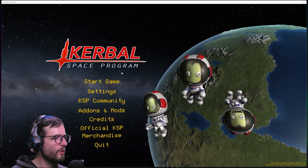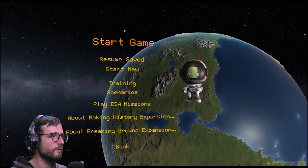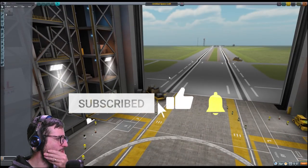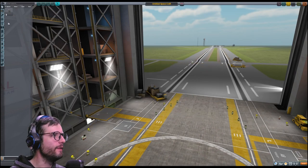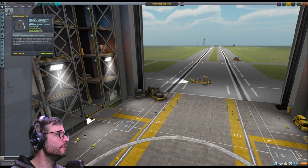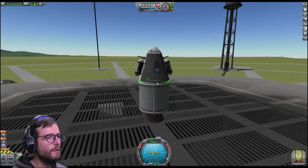Time for some Kerbal Space Program. It's been a while — it's been a long while since I played this. Step one in science mode is build a spaceship and then I think you just need to collect data on it. So let's go ahead and do that. This is gonna be easy.